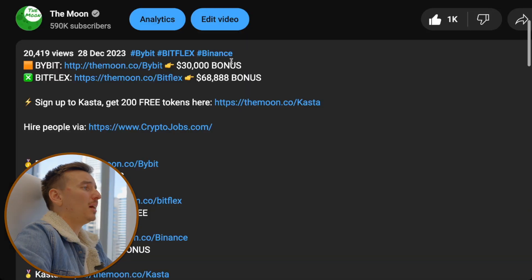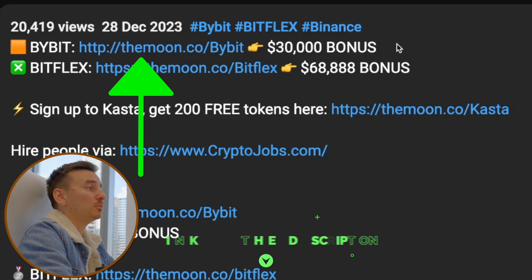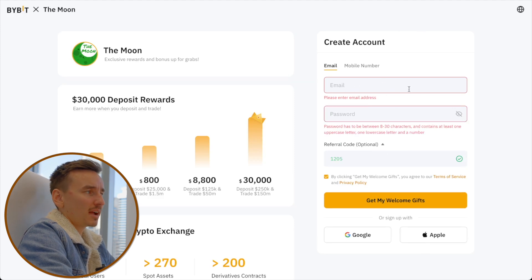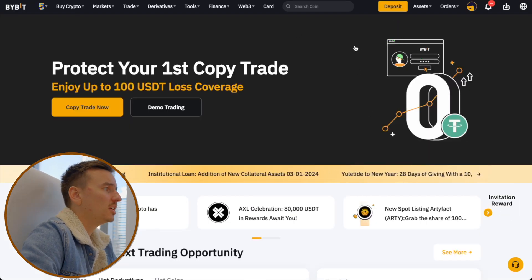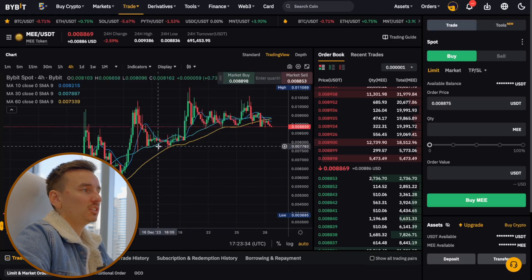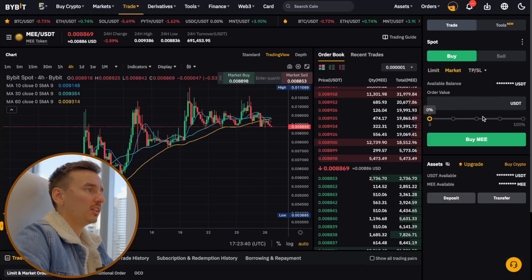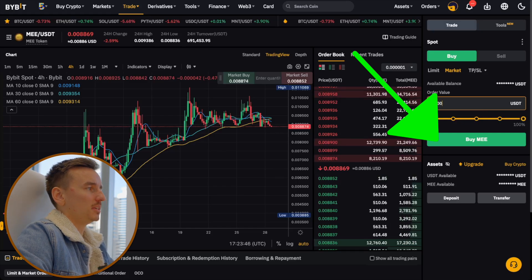To buy the ME token, click my link in the description to sign up to Bybit. Complete KYC on Bybit and you can get up to a $30,000 deposit bonus. Enter your email address, create a strong password, and deposit money to buy ME tokens. Click on the search bar, type 'ME,' and select ME against USDT, which takes you to the trading interface. Click on Market, add the order value, use the percentage bar, confirm your order details, and click 'Buy ME.'